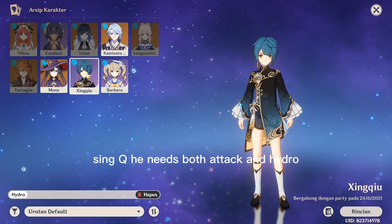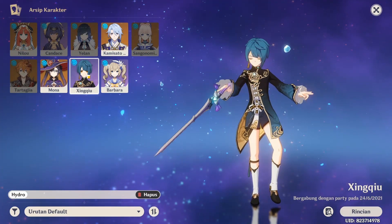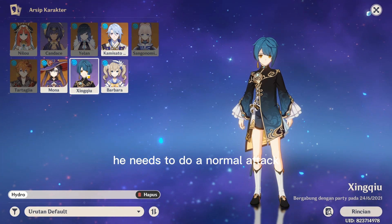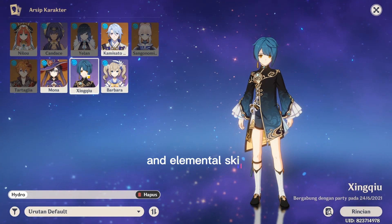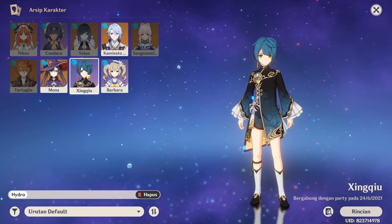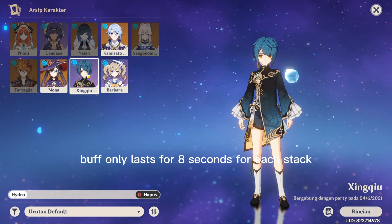Sigewinne. She needs both Attack and Hydro Damage from this Artifact. In order to get 3 stacks, she needs to do a Normal Attack, Charged Attack, and Elemental Skill, so her Elemental Burst gets the max buff. But keep in mind, the buff only lasts 8 seconds for each stack.